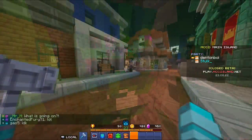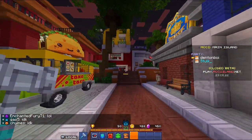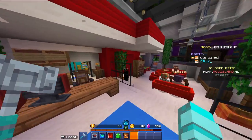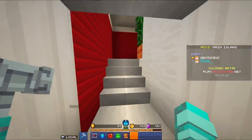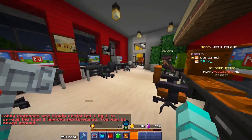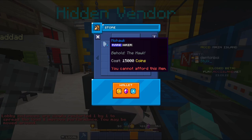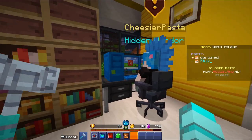The third hidden vendor: go past the police station and head to the Nux Crew building. Go inside and climb all the way up the stairs. At the very top you will find Cheezier Pasta. Click on him and you can get a mohawk for 15,000 coins — pretty great if you want a mohawk.